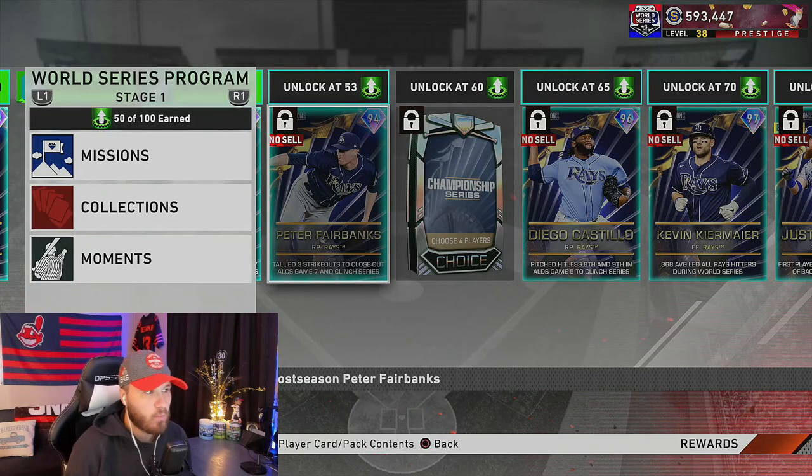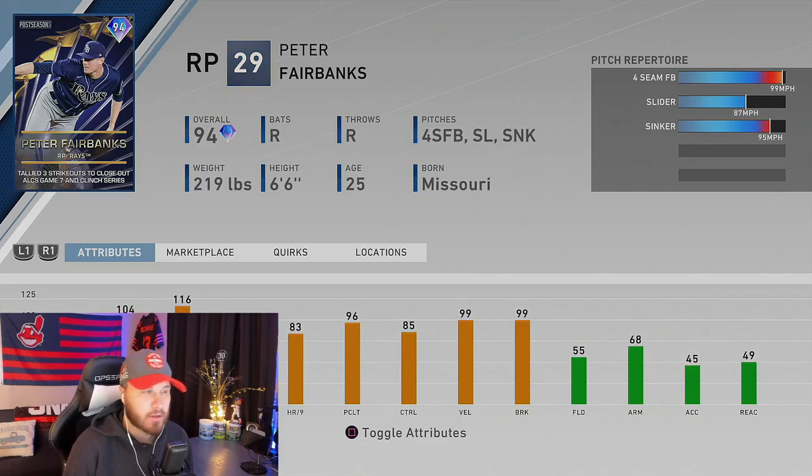First, let's check out the new content in the World Series Program — this is Part 2. It starts out with the Peter Fairbanks card, a fireballer right-handed pitcher, 6'6" on the mound from the Tampa Bay Rays. He tallied three strikeouts to close out the ALCS Game 7 and clinch the series. This is a fire piece of content because of that sinker and fastball combo plus the slider — he's got 116 K through nines and will have no issues throwing 101-102 miles an hour with the quirks.